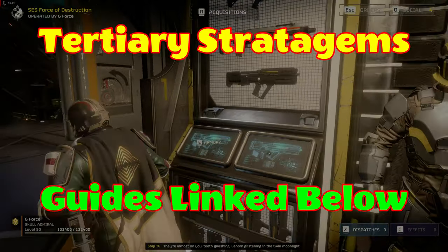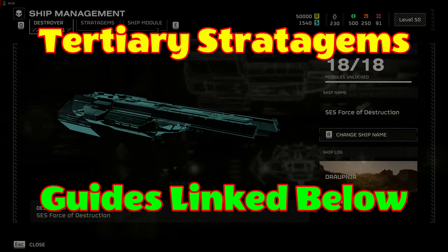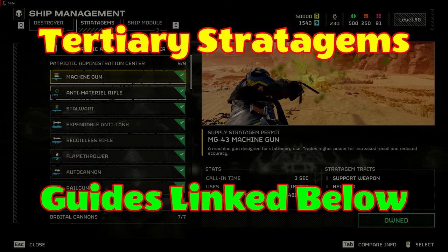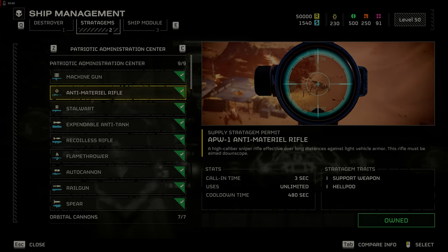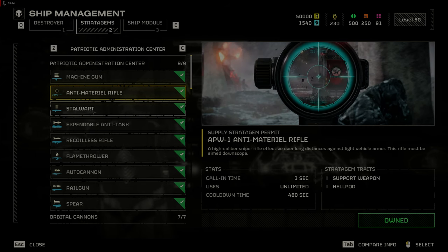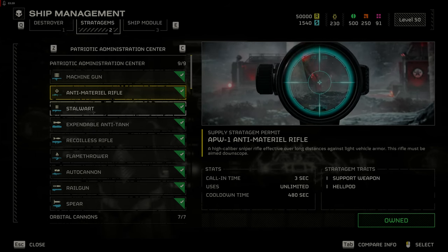Tertiary stratagems. These following stratagems are less useful and at best situational. The Anti-Material Rifle is good for sniping enemies, but you won't have a lot of time to snipe as the more time you spend on the map the more enemies spawn, limiting your quiet time to give some bugs or bots a dirt nap.